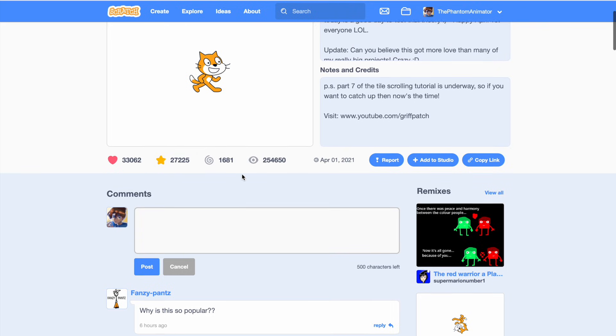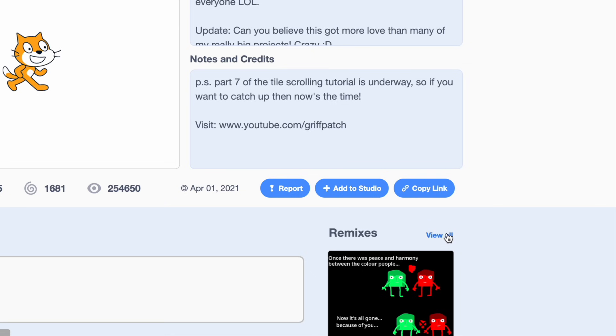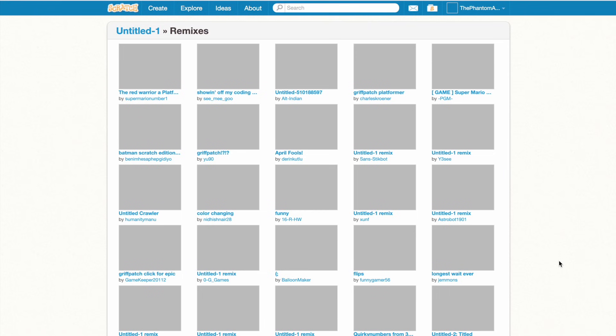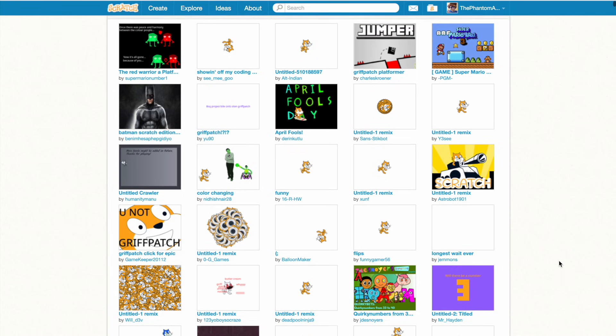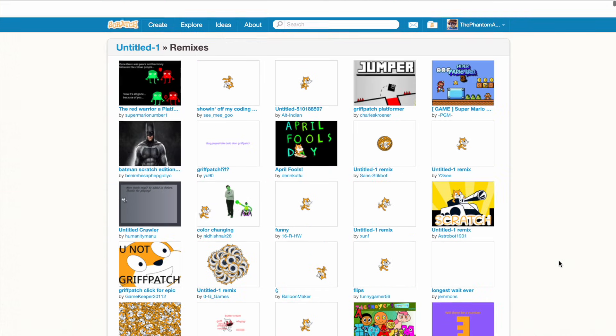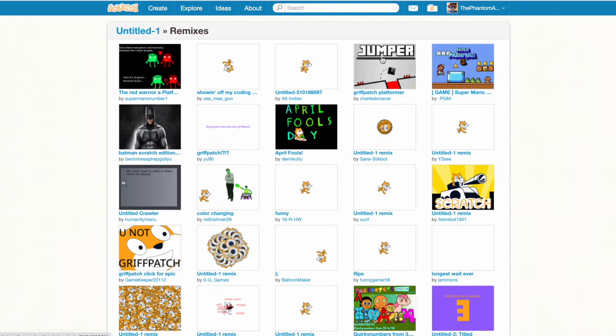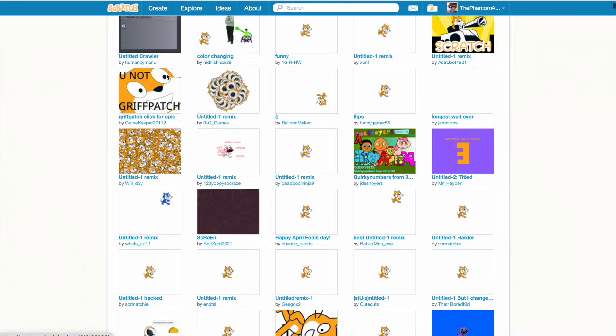Nothing happens, and this has so many remixes that it even lags my computer just to click on it. The reason everybody loved and faved it is because it was just an April Fool's Day prank. The funny thing about the remixes is that people made actual projects out of it — like Jumper, Griffpatch Platformer, Super Mario Bros, The Red Warrior platformer. So that's pretty funny.